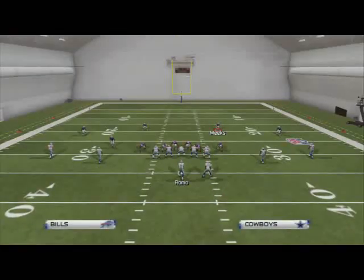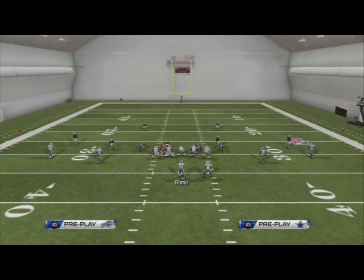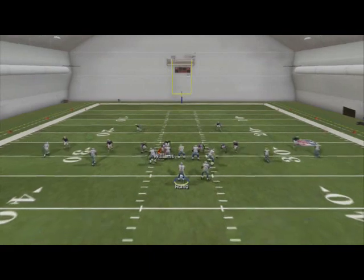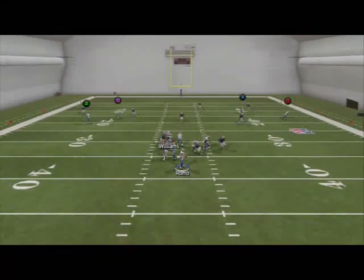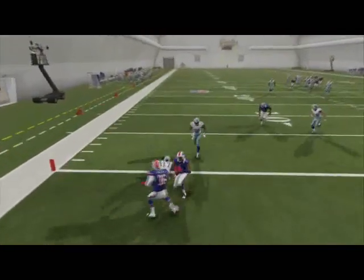Obviously this blitz can be stopped, and I want to show you one way to stop it — by blocking a running back. We're going to block the running back here, and you can see the pressure gets picked up before it gets to the quarterback, allowing Tony Romo to make a read and try to get the ball downfield and catch the defense sleeping.